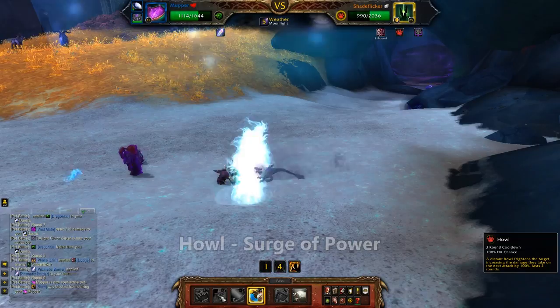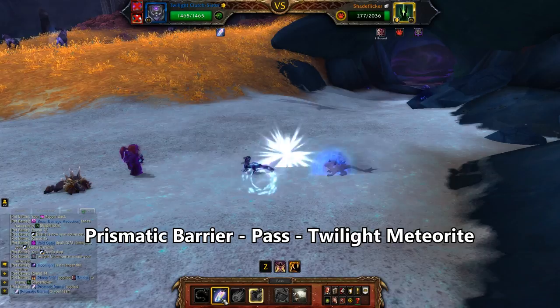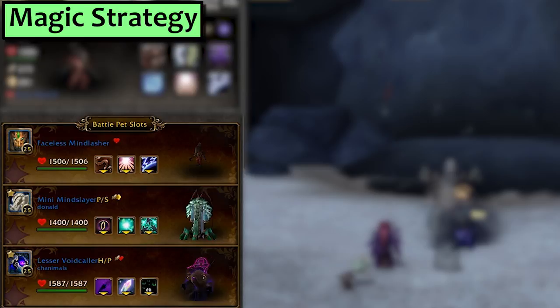Put Prismatic Barrier back up and swap to Chromineus this time. Use Howl, then Surge of Power. When he dies, bring in the Fairy Dragon and pass the round. That dies and then the Clutch Sister gets brought back, still at full health. Use Barrier, then pass, then Twilight Meteorite to finish the fight. Annoyingly enough, not once did we get to benefit from our Dragonkin damage bonus.